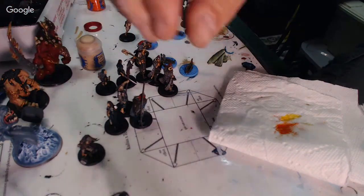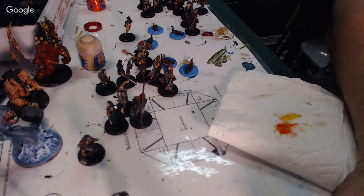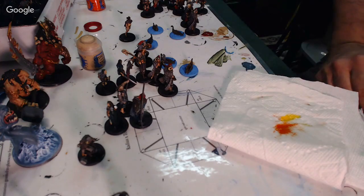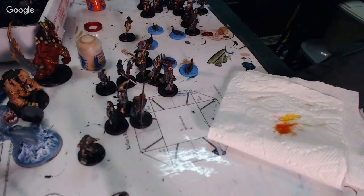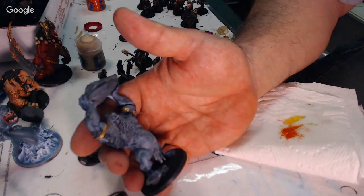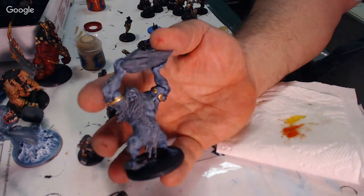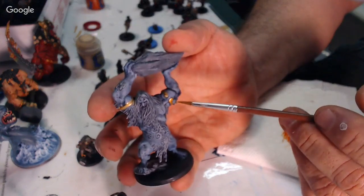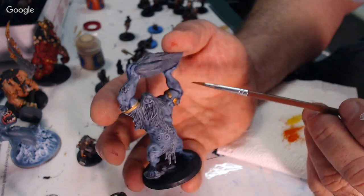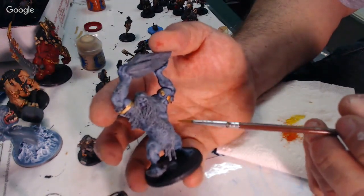So that's monster number one, number two, and number three. This guy here is again a Stegadon Scale Green, but what I did is I took a blue wash and went over it all with a blue wash, and that's where I'm getting these details in the stomach. Then I took a very light gray — a Gray Sky Gray Americana — and I watered that down a little bit.